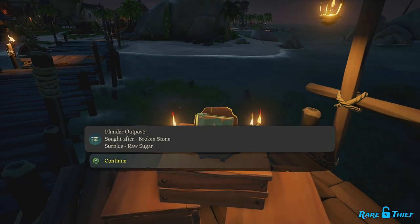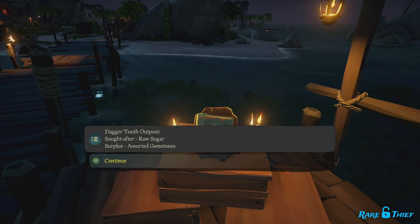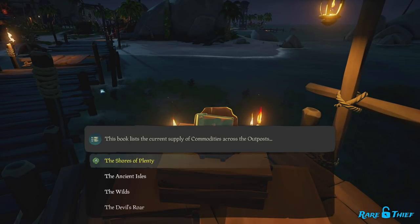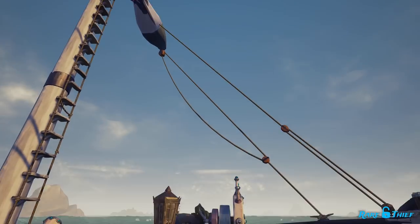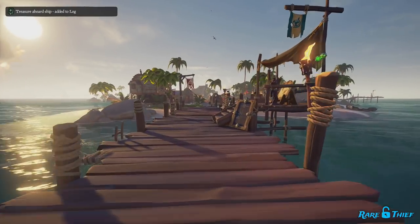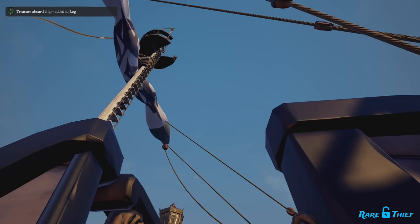This book will list each outpost's needs and excesses. But what if you're at sea and you have some commodities to sell? You probably don't want to sail to an outpost just to read that book and find out that you need to sail to another outpost. Don't worry — we've added a new feature to your handy interactive map. It's already on the web version, and it should be in your app shortly, so keep your eyes peeled for an update.